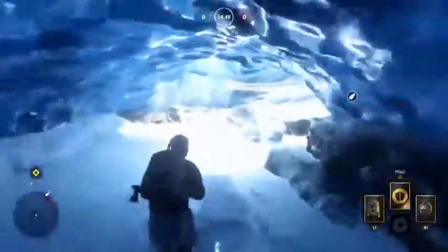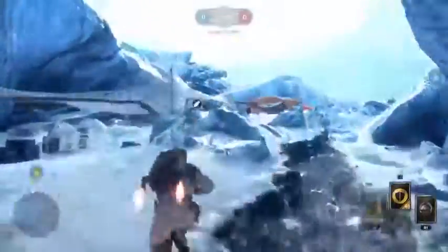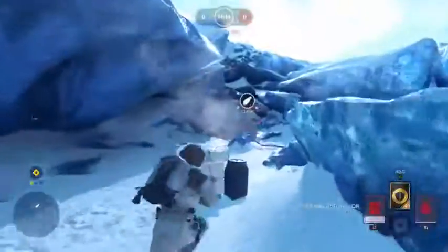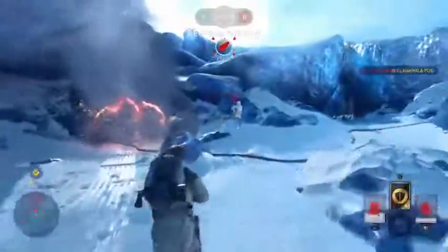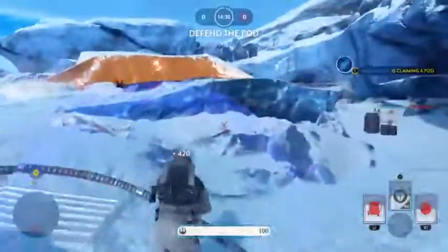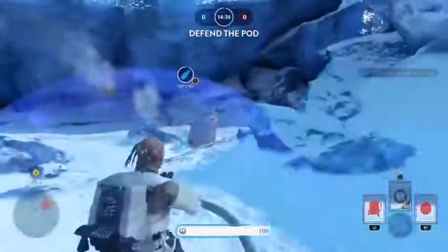We're going to go over this way, pick up a charge, and as soon as we're out of this cave we're going to jetpack right over. We are going to throw a grenade right over there — get some hit markers, throw up the shield, and get the claim.